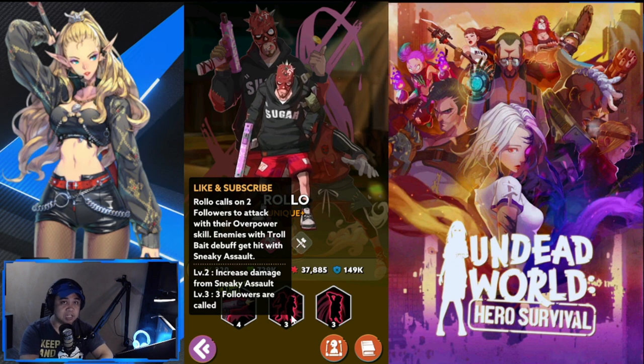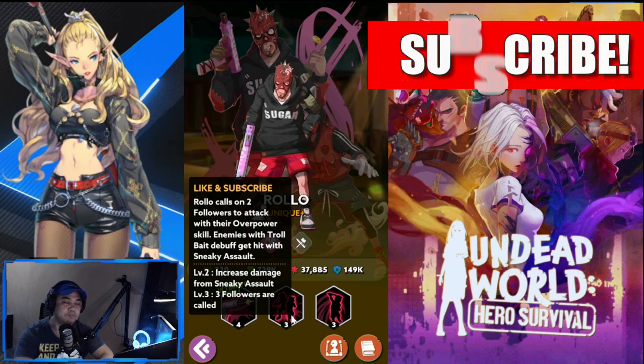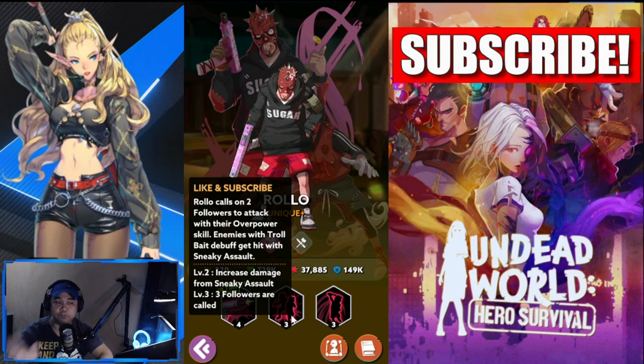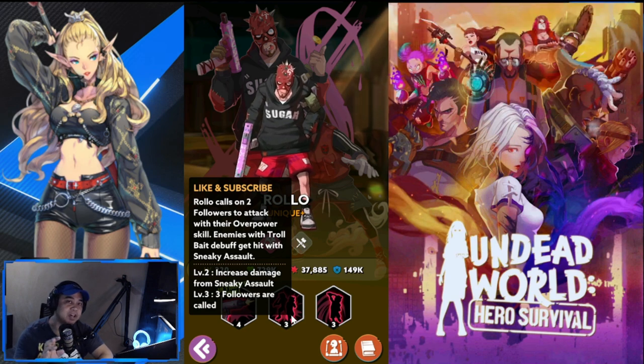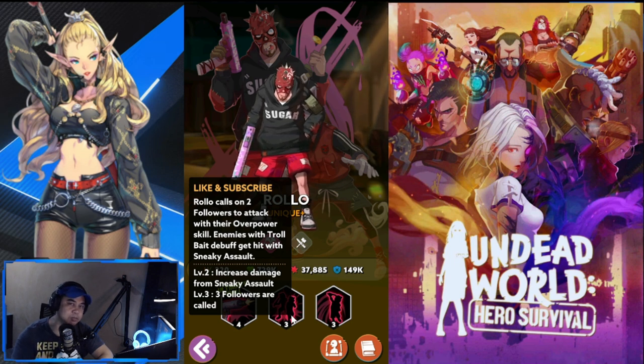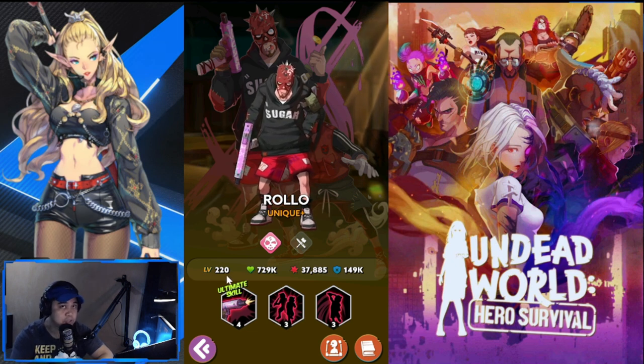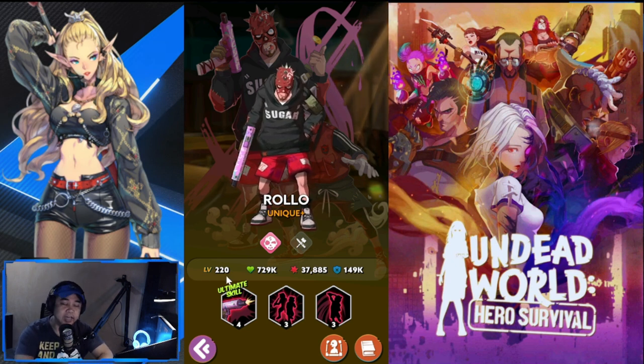At level two, Like and Subscribe increases damage from Sneaky Assault, and at level three, three followers are called. This is what makes Rollo good as a beginner hero. These heroes were identified because they're easier to level up, easier to get copies of, and more flexible in your lineup. You can actually use them in the mid game as well, as their maximum level is 220.